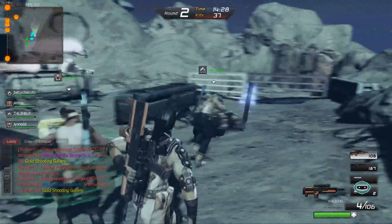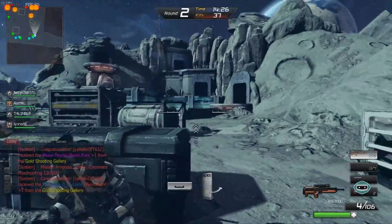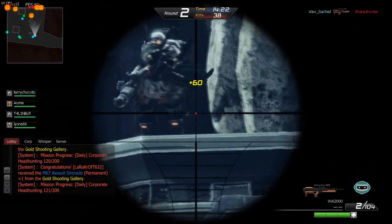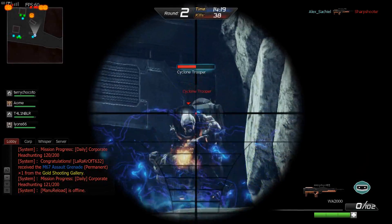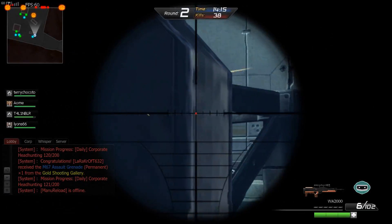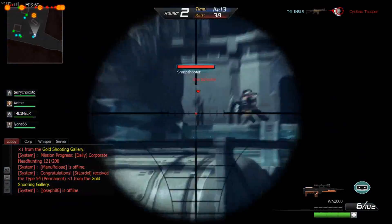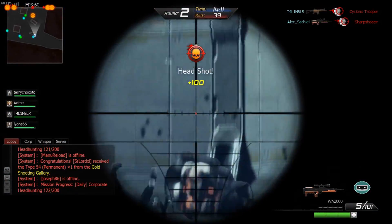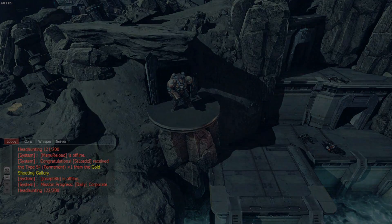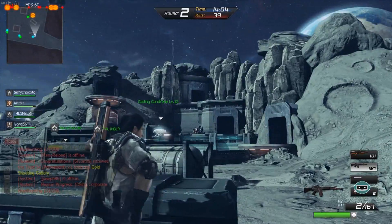Hay un modo como Team Deathmatch y uno que vendría siendo todos contra todos, aquí se llama Free For All o libre para todos, donde puedes matar a quien tú quieras. Hay otro modo de juego como de zombies: te agarra un zombie (obviamente una persona), te transforman en zombie y ahora tú tienes que matar a los que no están infectados.